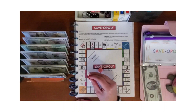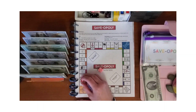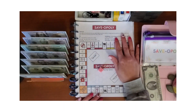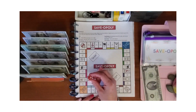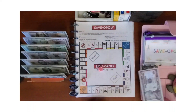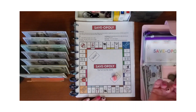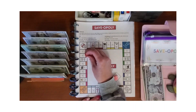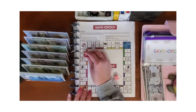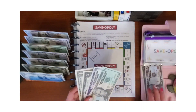Rolled five and landed on 'overpay a bill by 10%.' I got this from Ted and Bear Printables on Etsy — I'm not really sure what that means, so I'm just going to put ten dollars in. Then rolling six and it says save $28, so I'll count out $28.